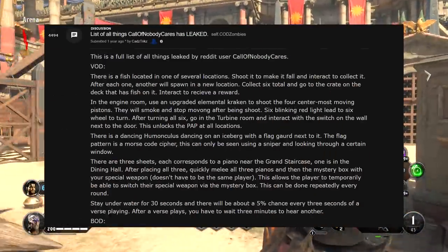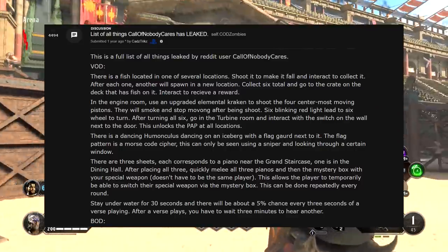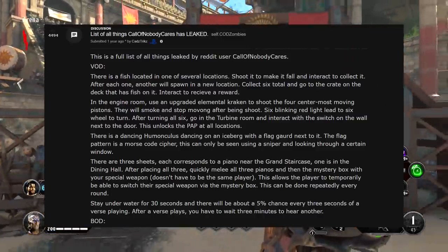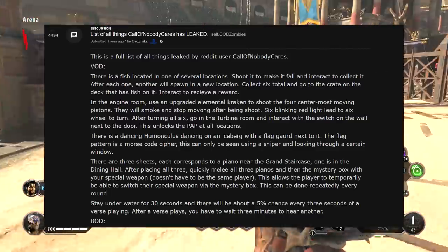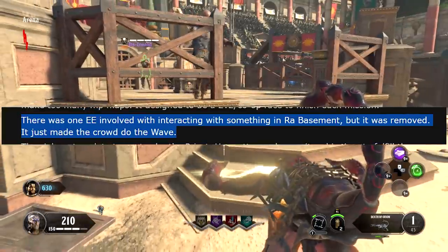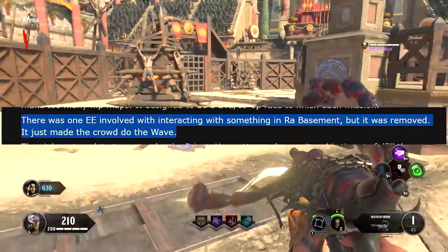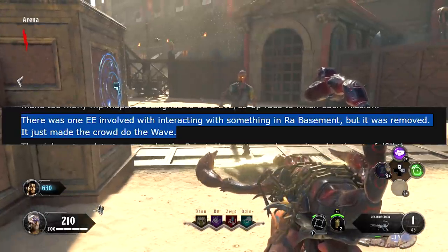If you guys remember a QA tester by the name of Call of Nobody Cares, he went on blast on Reddit and gave a lot of clues and solves for a ton of easter eggs online and some of the other maps. One of the things he mentioned is that there was an easter egg involved with interacting with something in the raw basement, but he said that it was removed, and what that trigger or easter egg did was it made the crowd do the wave. Because he was saying it was cut, I don't think a lot of people went in and searched for it.